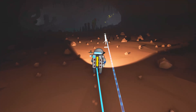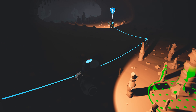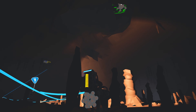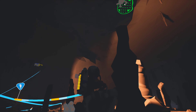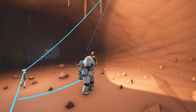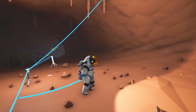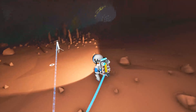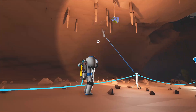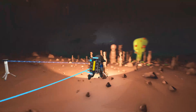We need the styrofoam — it's gonna be super important so we can get more tethers. I almost have a full styrofoam. There we go — bam, full styrofoam. I lost it. Oh, there we go. I just crafted some more tethers, which will be moderately important.